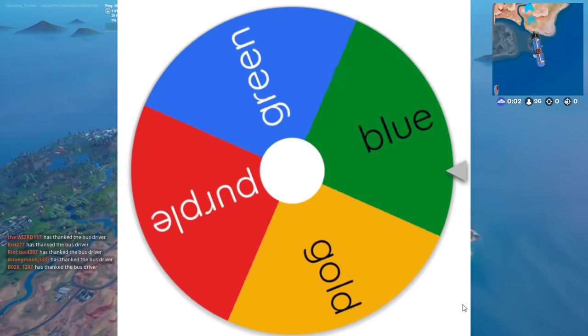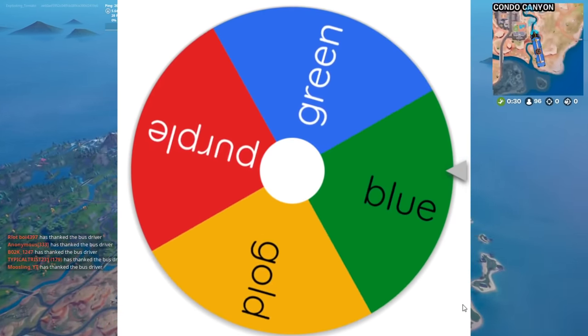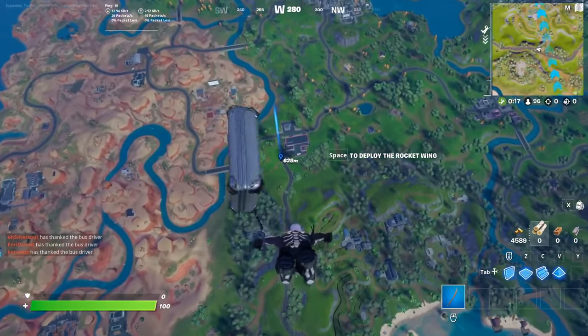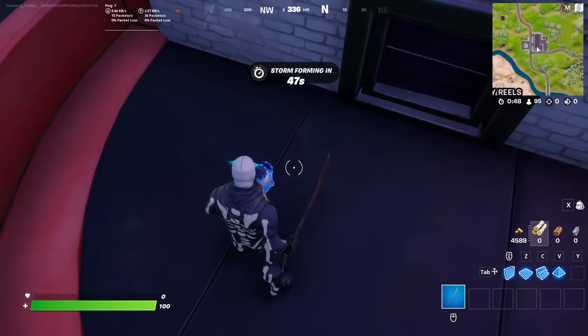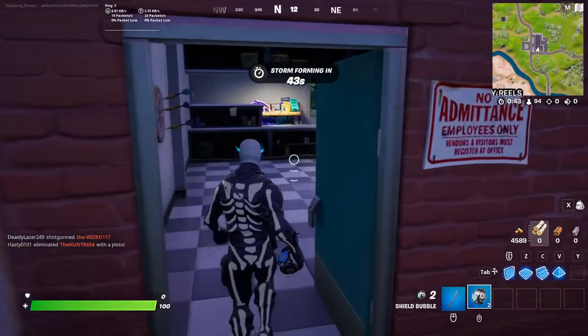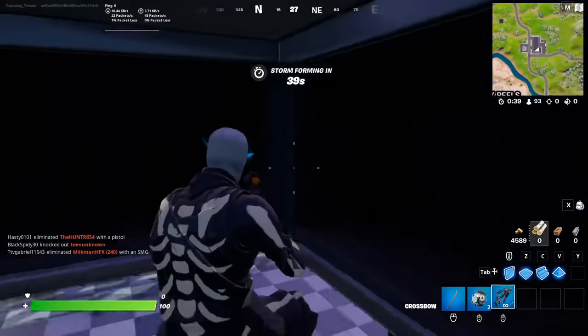And it lands on... Blue! Which means that for this first game, I can only use blue OG weapons, which is not that bad. My first weapon — a shield bubble. I don't even remember what this is. Oh, a crossbow? Let's go!